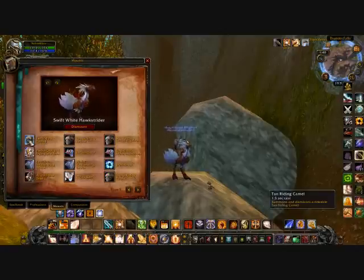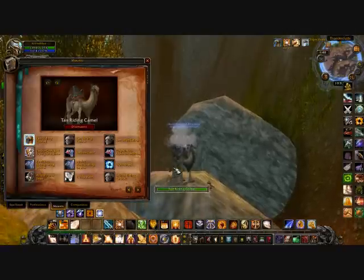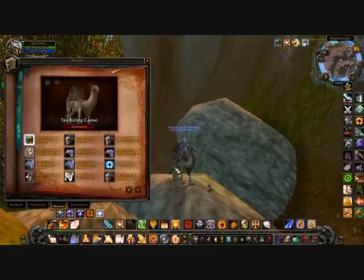There's another camel — this is the tan one. There's tan and brown, and there's also a gray one. For the gray one, if you find a mysterious figurine on the ground and right-click it, it has a chance to teleport you to a place in Feralas where you kill this guy and he drops a white camel or gray camel.